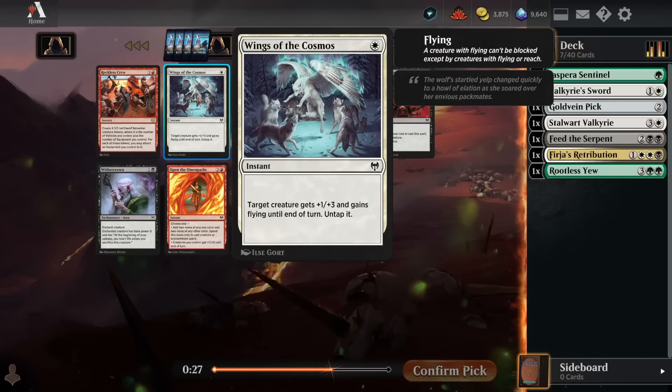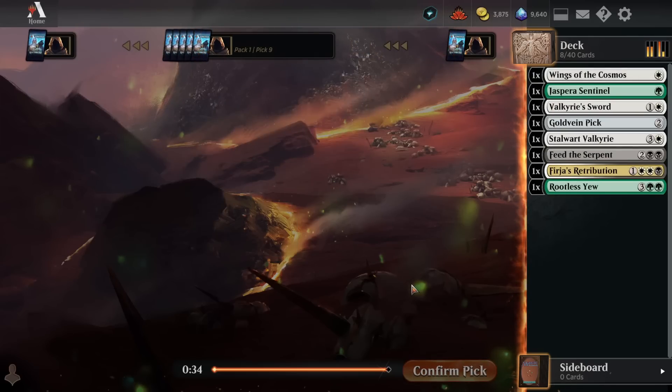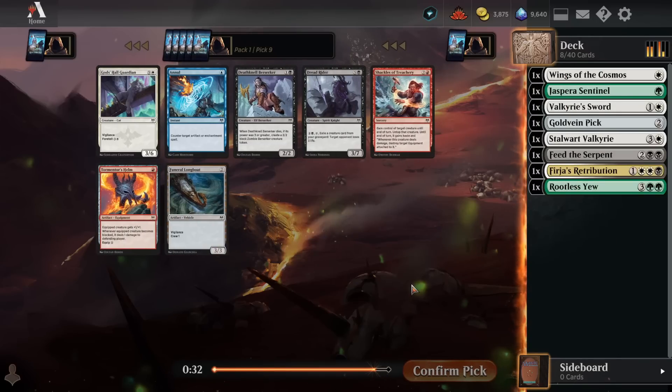Wings of the Cosmos is a very efficient combat trick for the white aggro decks in the format. It wins combat in multiple fronts — your opponent attacks in while you're tapped out, they don't expect you to have a blocker up, and you can untap a blocker and make it bigger to kill something out of nowhere. You can also get flying out of nowhere if you need to chip in for a little bit of extra damage. You can play this pre-combat so they can't block, or after they block to win the fight. Very flexible combat trick for only 1 mana — that cheap cost is the super good selling point.